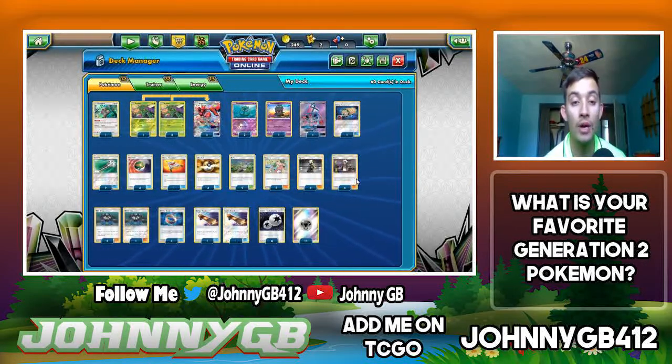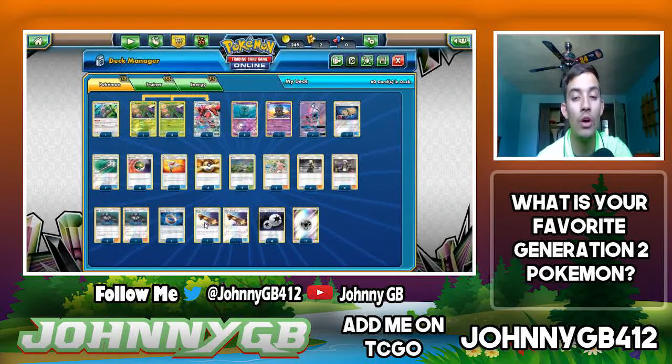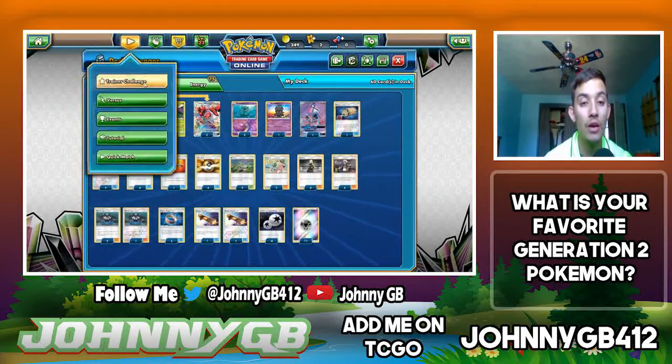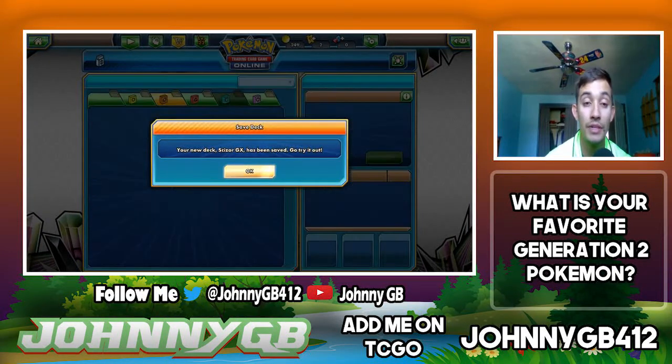Three copies of Copycat for draw support, four copies of Cynthia for draw support, four copies of Guzma to get rid of Delmise, Marshadow, or Oranguru from the active spot. Three copies of Tate and Liza for either draw support or a switch effect. Three copies of Choice Band because you need it to hit that 210 number. Two copies of Float Stone in case I need to retreat Lele or Marshadow. Then an 11-card energy line.